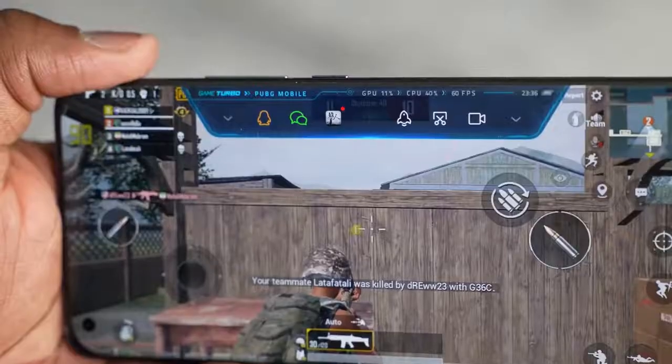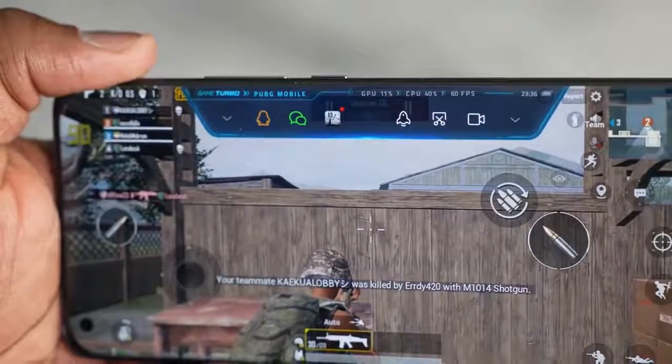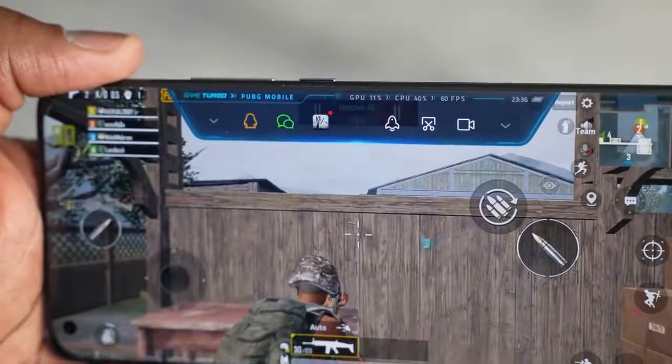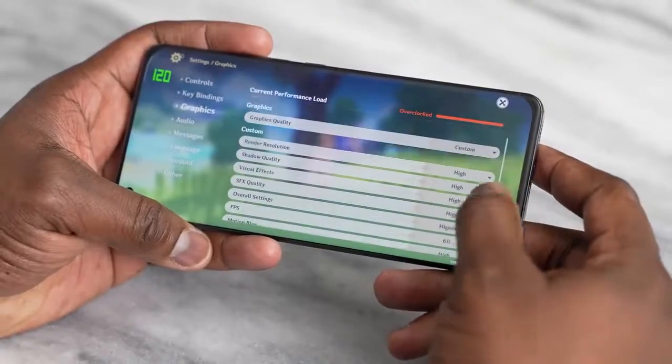Smooth Xtreme comes in at 60 frames per second, so that is good to see, and it falls in line with what we've seen with other devices in the past. Finally, the game that a lot of people of course want to see is Genshin Impact Mobile. Can it run effectively at 60 frames per second on an Android device?